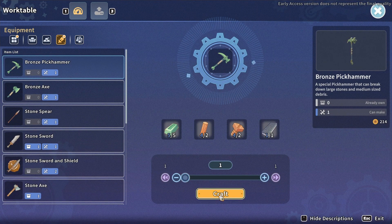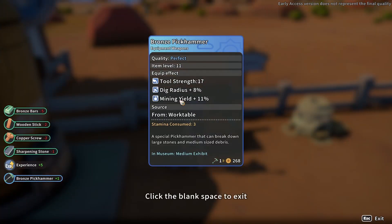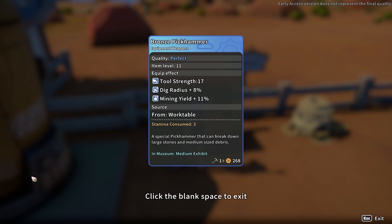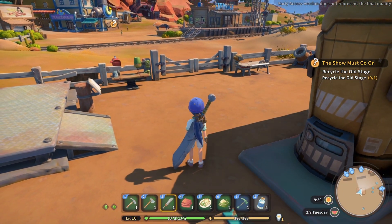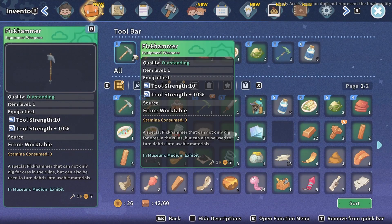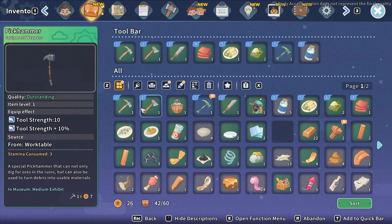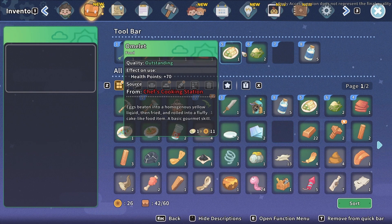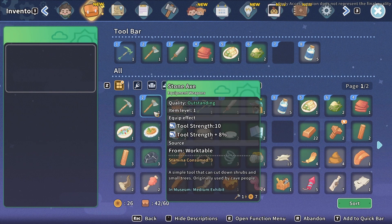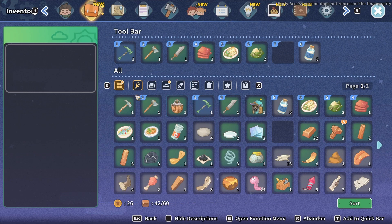Bronze pickaxe crafted. Yes! Look at that. We just made a perfect bronze pick hammer. That's great. Let's take a look at the inventory — that's the pick hammer. Where is the bronze one? So we could go back and sell this. I'm not going to do it just yet because it might be useful at some point in the future. You never know with this stuff.